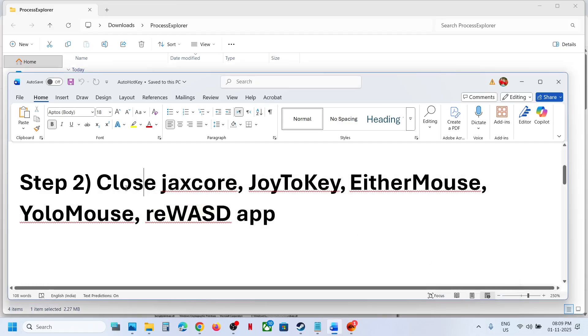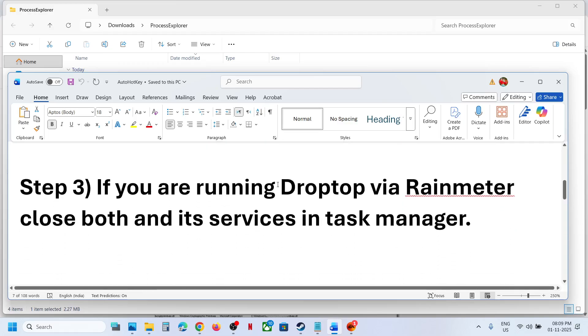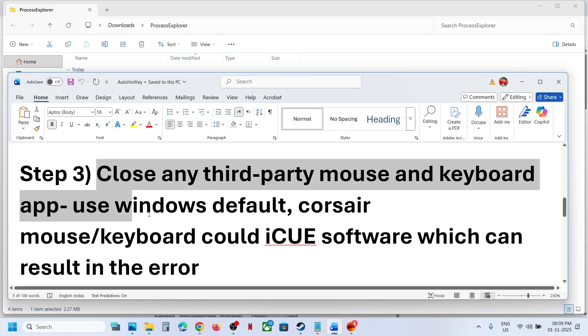Close this application from your computer. You can even uninstall it if you don't need it, then restart the computer and check. If you have Droptop or Rainmeter application running, close it — close it from Task Manager as well and end the process. Also close any third-party mouse and keyboard applications.